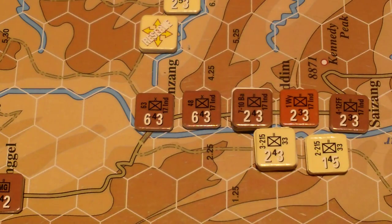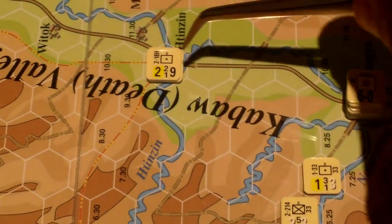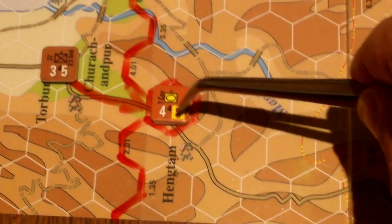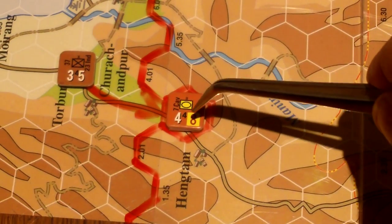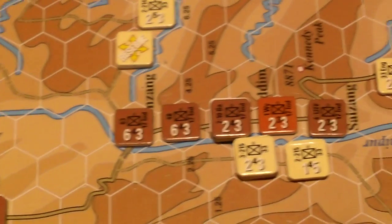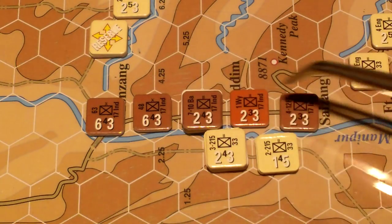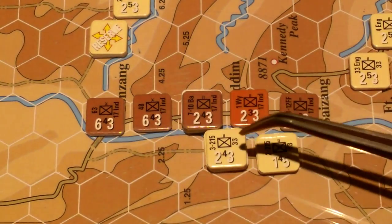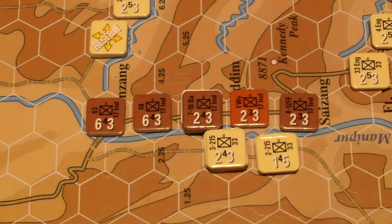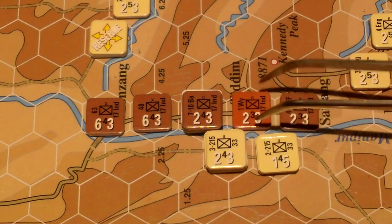A unit can only exert a zone of control if it's in combat mode — a unit that flips to move mode ceases to exert influence into neighboring hexes. These allied units are exerting zones of control across the river, but since the Japanese units use leg movement, they can just ignore it and move freely.